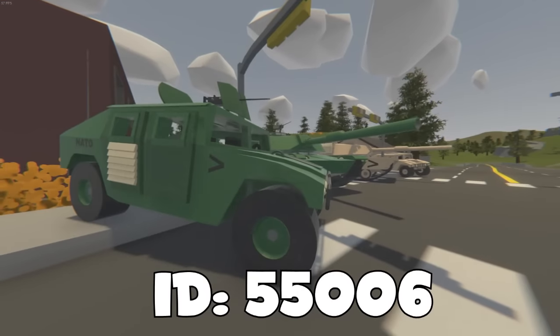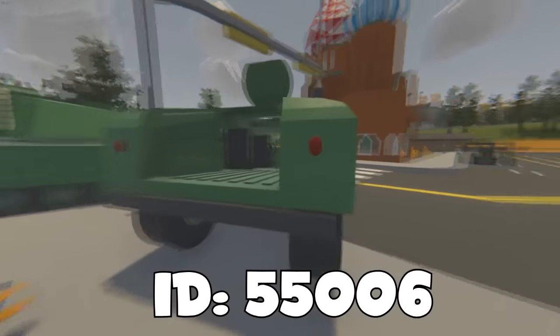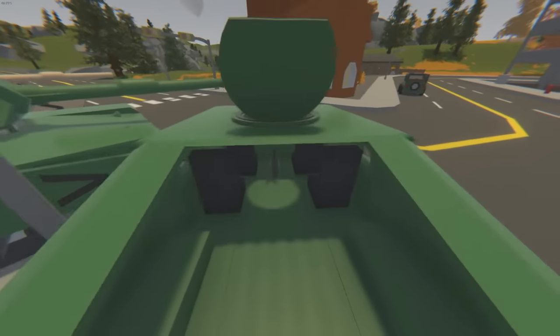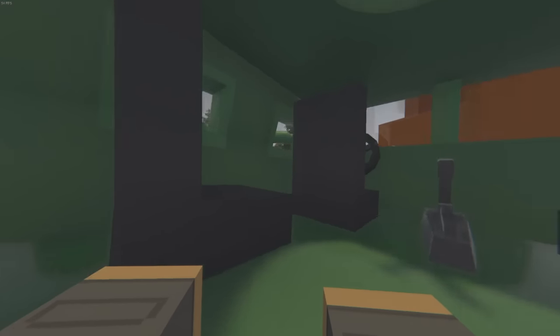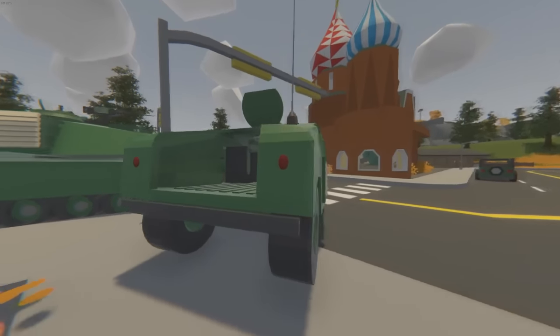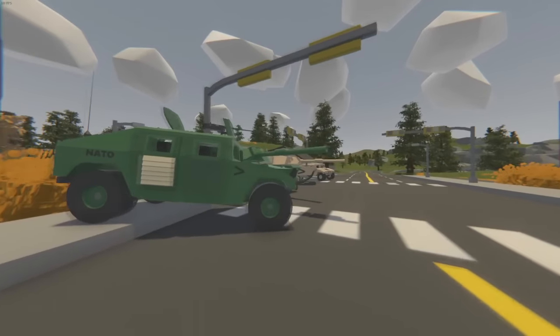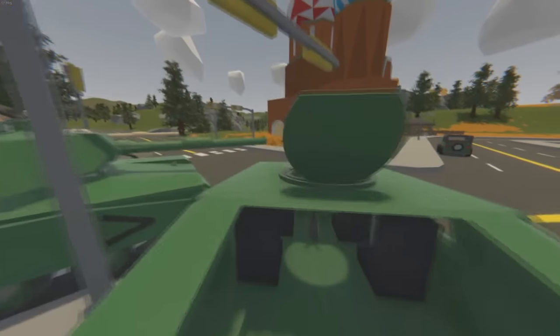They are pretty detailed, as you can see — it's a good enough detail level for Unturned. You can jump up here and even sneak in and look around. It's pretty nice, I've got to admit. It's probably one of my favorites out of all of these just because of how nice it looks, and you're actually able to use the gun up here.